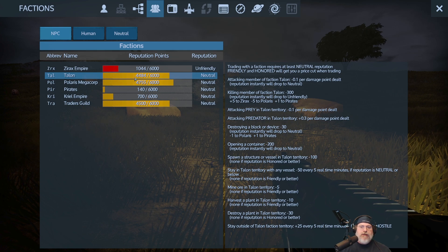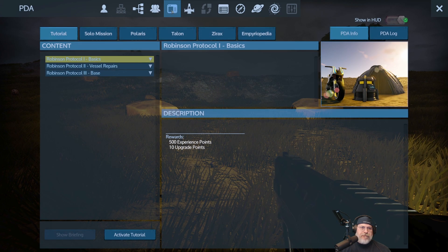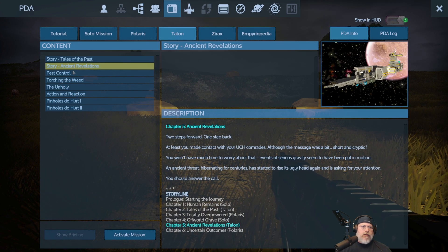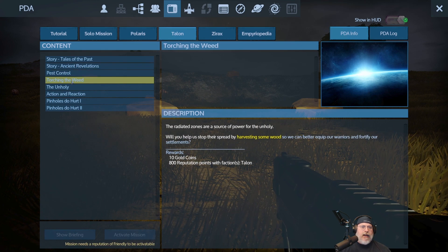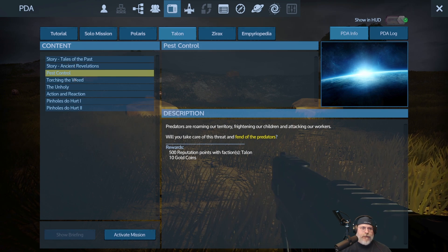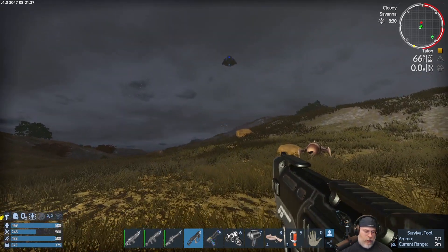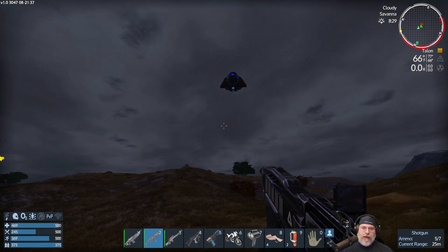Option two is doing missions for the Talon — you get to that from the PDA under the Talon tab. The Pest Control mission is the most worthwhile one to do early on; the other two are story missions I don't recommend starting yet. But right now, a drone showed up, so we're getting our shotgun out, getting right underneath it so it can't shoot us.